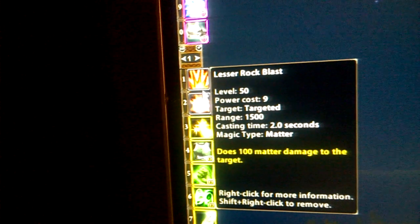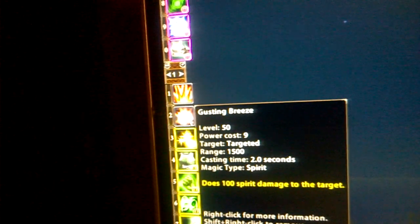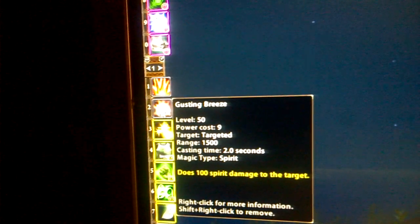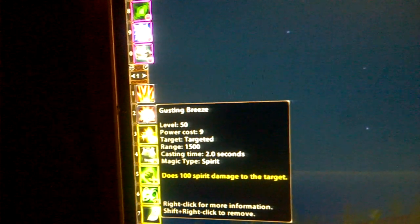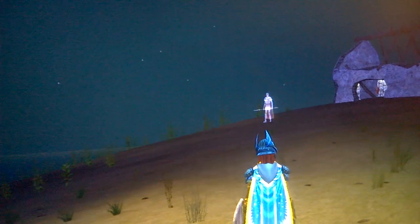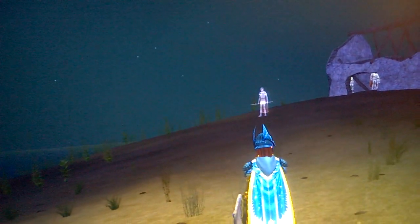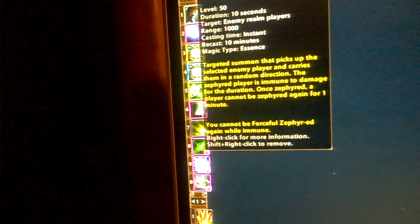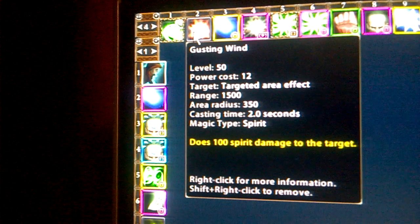The other two spells I use are Lesser Rock Blast and Gusting Breeze. The irony of a spell that uses a voice — the Banshee magic type is spirit damage and my character's female, there's a connection there somewhere. I also have Degrade Spirit. All three of those have a 1500 range, on a quick bind, and I have the AOE spirit damage which is also 1500 — so these bolts go to 1650.